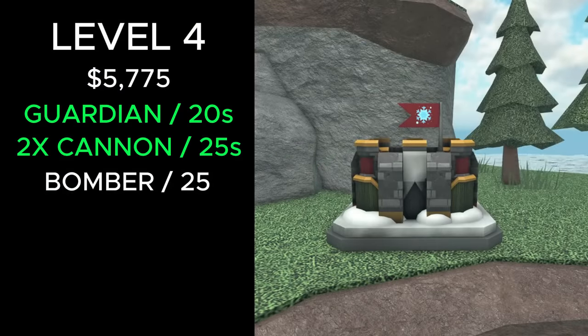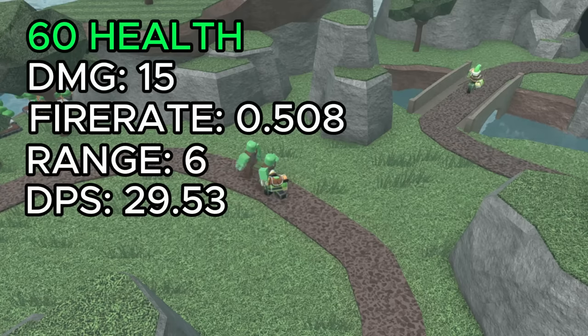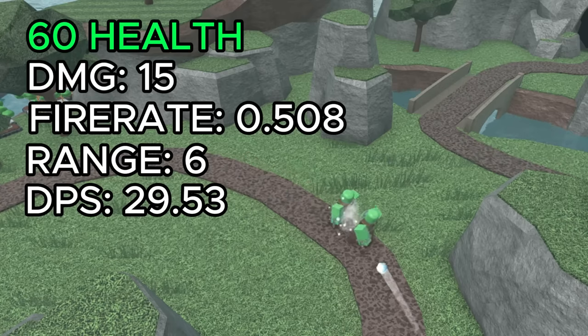At level 4, it costs a total of 5,775 cash and spawns guardian elves instead of basic elves every 20 seconds. The guardian elf attacks enemies in range with its sword. It has 60 health, deals 15 damage, has a swing rate of 0.508, 6 range, and 29.53 DPS.